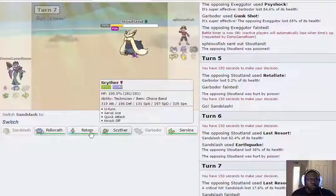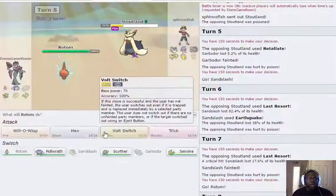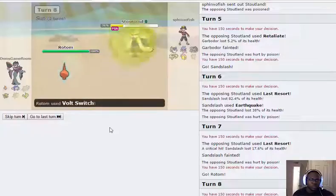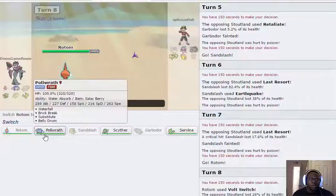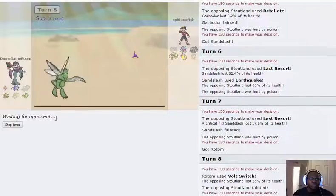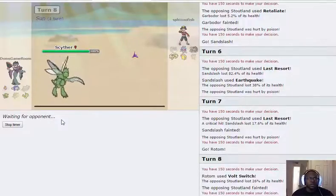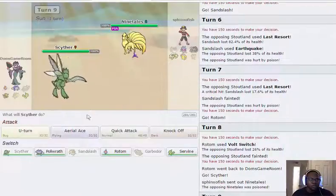I go for Earthquake again and now I can go into Rotom for a Volt Switch. He'd probably want to go into Clang Clang next. Clang Clang is a problem — I think I have to go Scyther, and when Clang Clang comes out I'll U-turn into Rotom and try to Trick a Scarf onto him. Instead he goes Ninetales — interesting. I don't think Air Slash kills it from full, so I'll U-turn here.